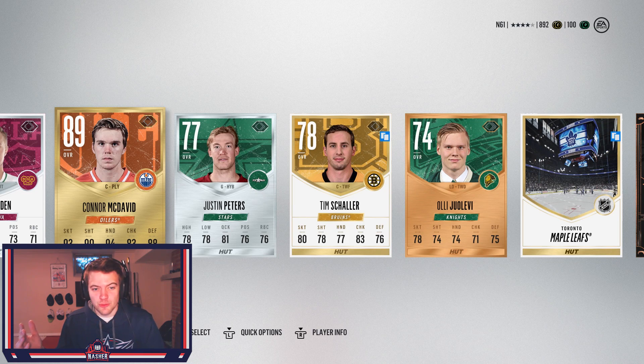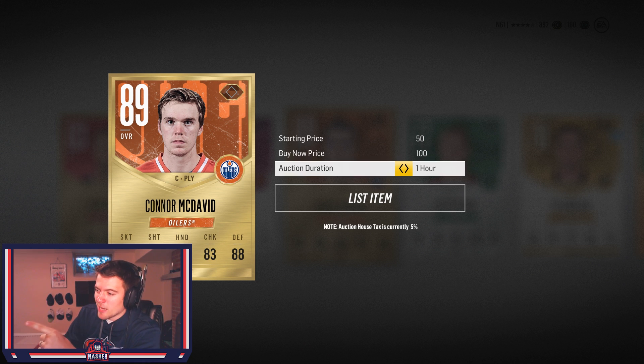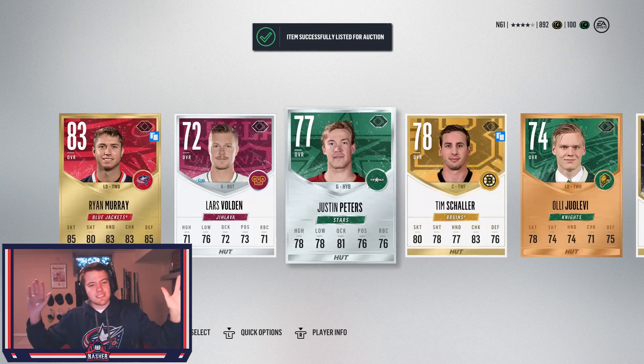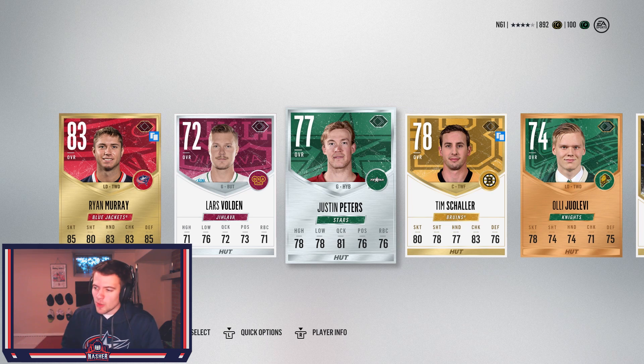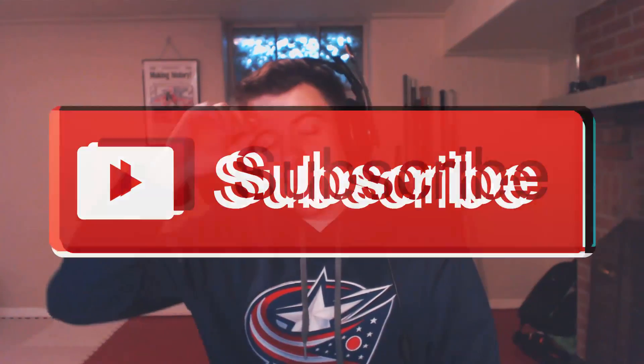Only having to discard a McDavid — what are the chances? I've opened so many of these packs for videos, usually when we win we get nothing, and this time we lose a pack and of course we have to lose Connor McDavid. Instead of quick-selling the McDavid I'm going to do the right thing and put it up for 100 buy now, so one lucky person is getting a McDavid for 100 coins. Hope you enjoy it. We'll discard the rest of the pack. I still cannot believe that just happened. Hope you guys enjoyed the video — be sure to toss it a like, subscribe if you haven't, and I'll talk to you later. Peace.